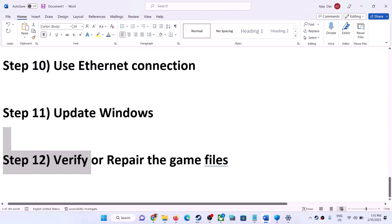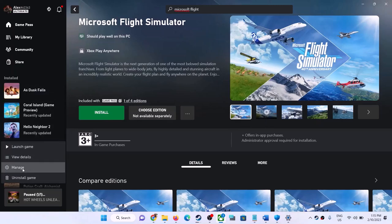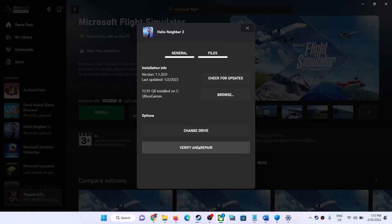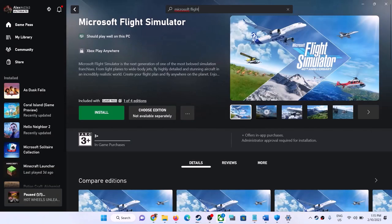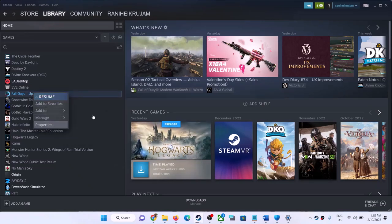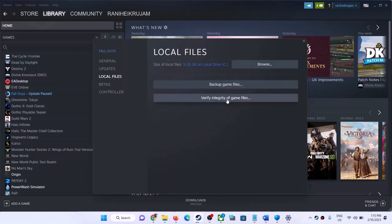The last step is to verify or repair the game files. On the Xbox app, right-click the game, go to Manage, click Files, then click Verify and Repair. On Steam, right-click the game, select Properties, go to the Local Files tab, and click Verify Integrity of Game Files. After verification, launch the game.